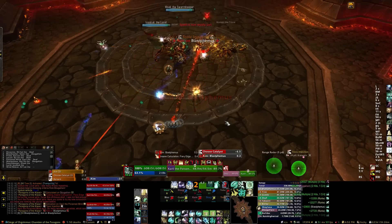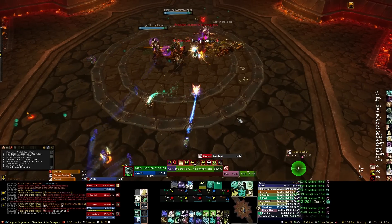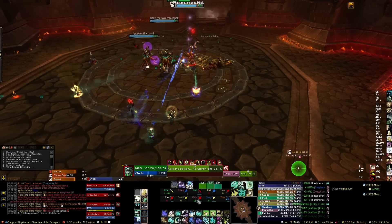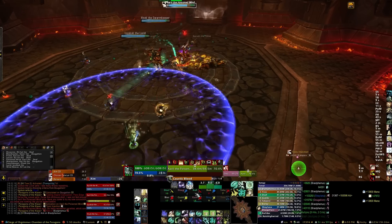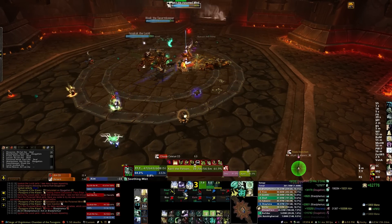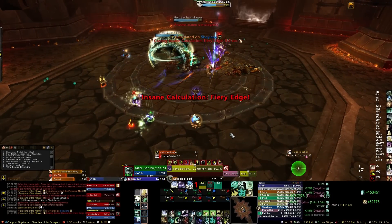Caustic the Manipulator's main gimmick is activating the Kun-Chong bugs around the room. You can ignore these except when a bug targets a random player, which creates a yellow beam between the hungry Kun-Chong and that player. When that occurs, all DPS should switch to the bug and kill it immediately.